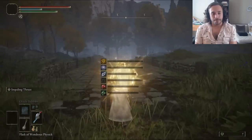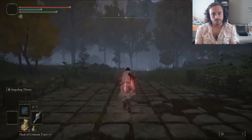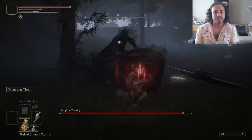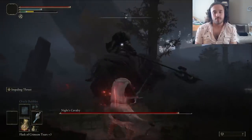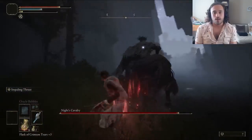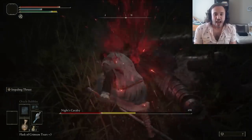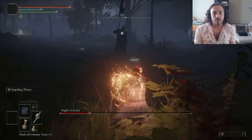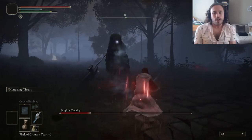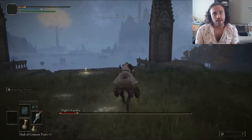We actually don't have enough dexterity for it until we drink the dexterity physic tear, giving us 10 extra dex for 3 minutes. That sets a timer on the fight — not only do we have to beat the Knight's Cavalry, we have to do it in 3 minutes or less. I mistakenly tried to fight it on the ground out of habit. We kill the horse and get a nasty crit on him on the ground, but apparently when he summons the horse again, he gets invincibility frames. That stalled out the dex tear, so I ran to the grace and started over.